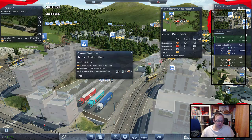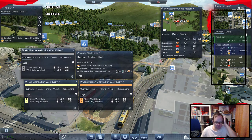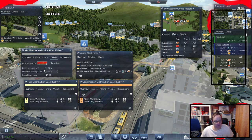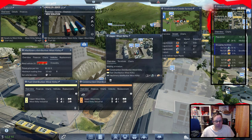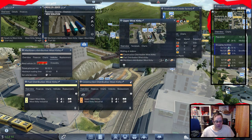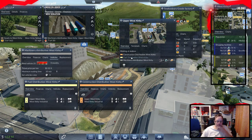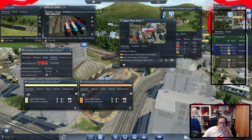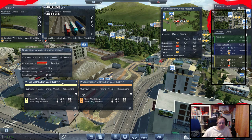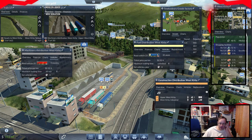Why — what have you got on board that you're not telling me about? Which one's the red one again? You've got some fuel on board — why have you got fuel on board? You're not a fuel route. There's a specific fuel distribution route. Well, that's confusing. The blue one's supposed to just carry fuel only.